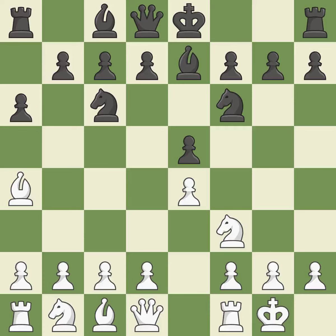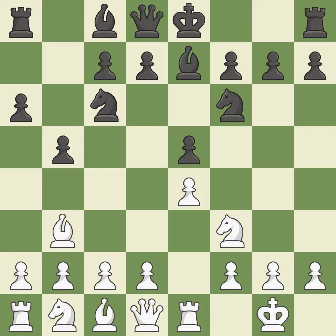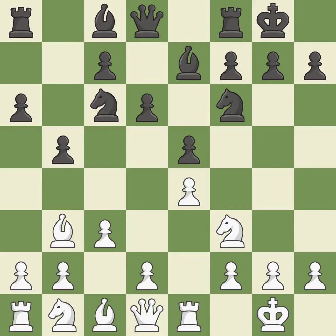Be7 develops the dark-squared bishop and prepares to castle. Re1 centralizes the rook and protects the e4 pawn. b5 gains space on the queenside and forces the bishop to the b3 square. Bb3 is forced, but the bishop is well placed because it attacks the f7 square. d6 defends the e5 pawn and allows the light-squared bishop to develop. c3 prepares the d4 pawn break and clears the c2 square for the light-squared bishop.